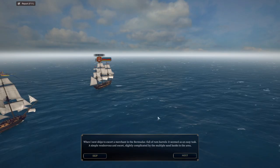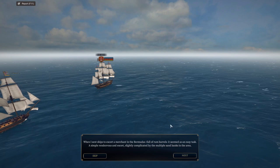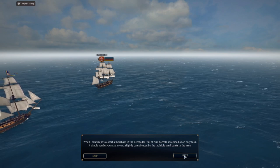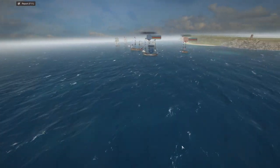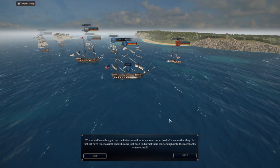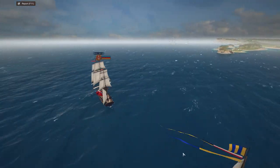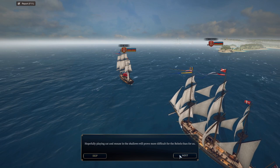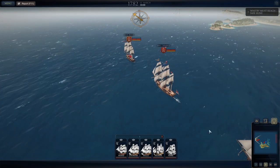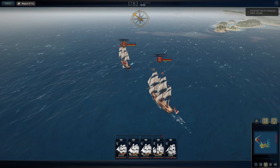Let's take a look at today's mission. As I sent ships to escort a merchant in the Bermudas full of rum barrels, it seemed like an easy task — a simple rendezvous and escort, slightly complicated by multiple sandbanks in the area. The rebels intercepted our rum boldly. It seems they did not yet have time to climb aboard, so we just need to distract them long enough until the merchant's crew sets sail. Playing cat and mouse in the shallows will prove more difficult for the rebels.